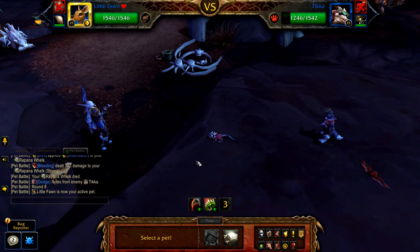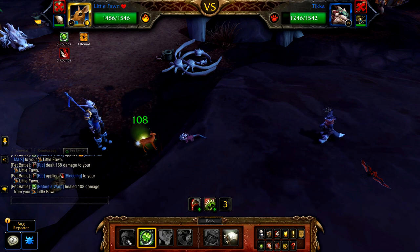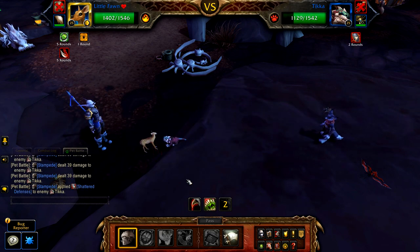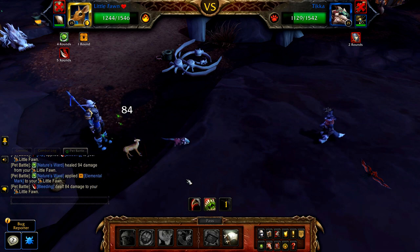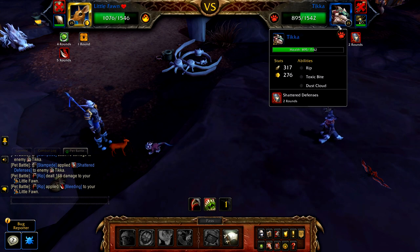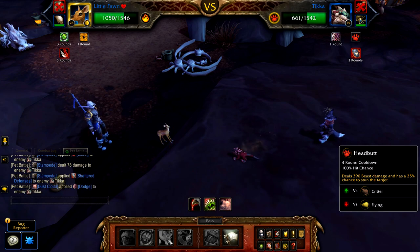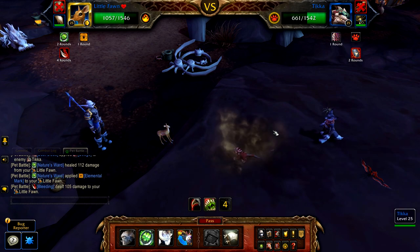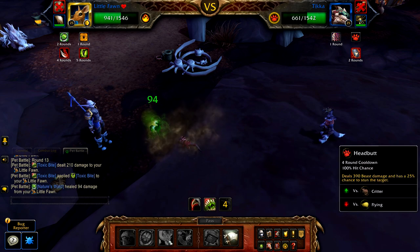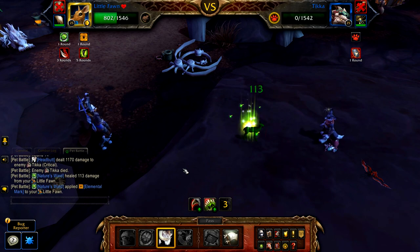Once your snail is defeated, bring in your fawn. Cast nature's ward, followed by stampede. Once stampede is finished, cast headbutt. If there's a dustcloud active, just pass and cast headbutt on the next round. If this doesn't finish off Teeker, cast stampede again.